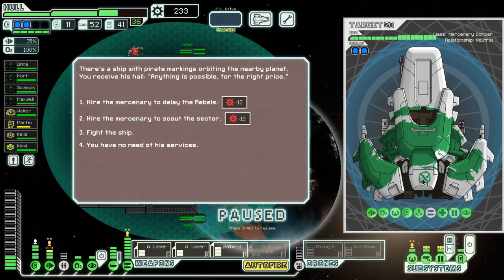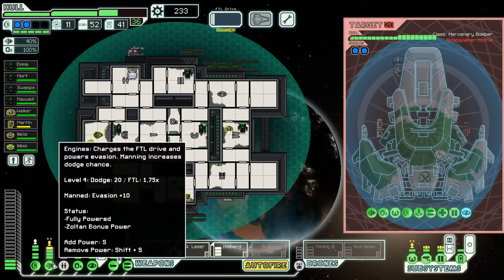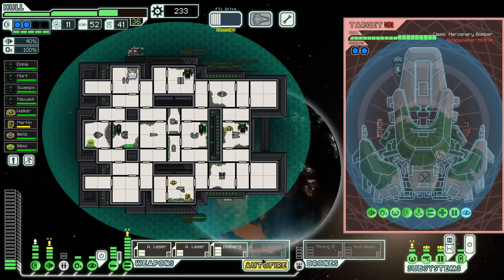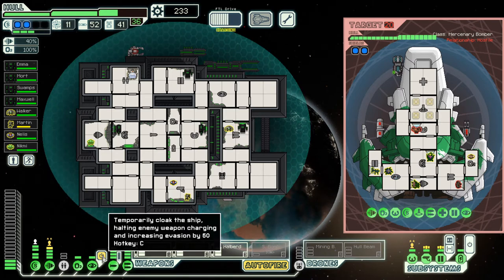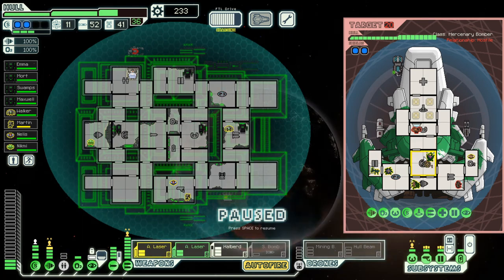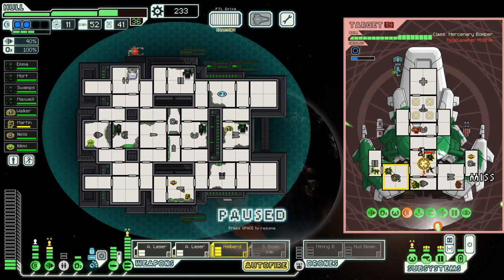Mercenary bomber — it's green! Should we show pirate markings? No, I'm gonna fight him — I need all the dosh I can get. I could do without all the cloaking though. Oh, I have a small bomb now — I didn't realize it was only one power. I'll definitely take a small bomb that does fire. We're cloaking that rocket. This is charged up but we want to wait until we have our halberd up — there we go, good enough.